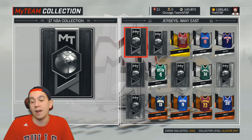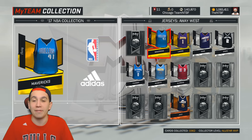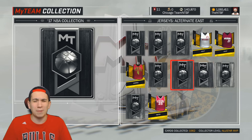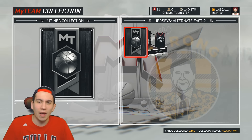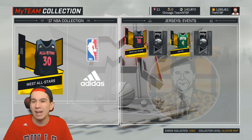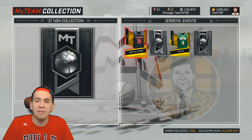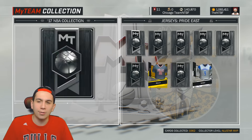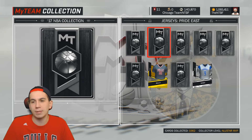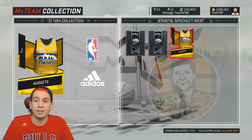We are missing about six away East jerseys and seven away West jerseys, so I definitely need to try to get those. I'm also missing a lot of alternate jerseys — I didn't realize how many jerseys I was missing this year. I remember last year I had like all the jerseys. I believe Shake and Bake made some sort of checklist, so maybe I'll try using that. We are missing two or three events jerseys, almost all of the Pride jerseys, and a lot of specialty jerseys.